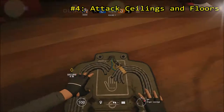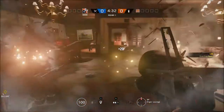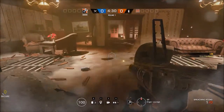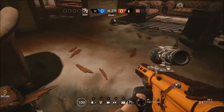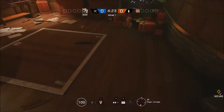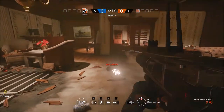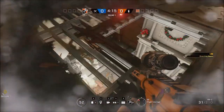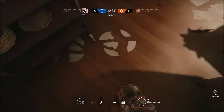Number four: attack ceilings and floors. With two remote breaching charges and three basic breaching charges, Ash is an excellent attacker when trying to attack through floors and ceilings. If the objective is in a room with wooden ceilings, go ahead and secure the upstairs room and begin blowing holes in the floor. Using remote breaching charges at the same time as your basic breaching charges makes it more difficult for the enemy to pinpoint your position. Peek into popular corners of the objective room and try to kill as many defenders as possible to assist your team.